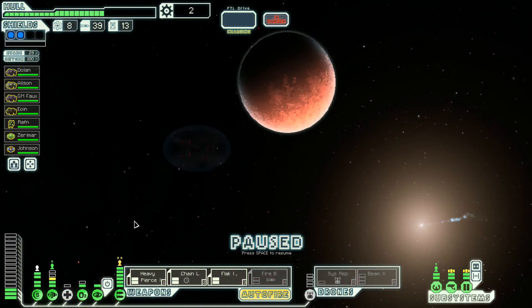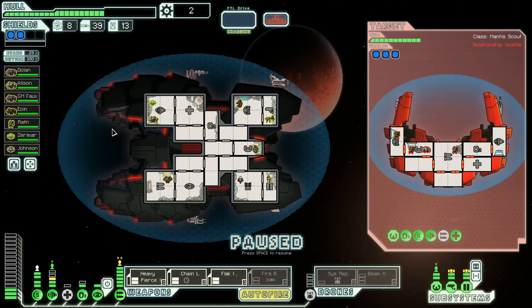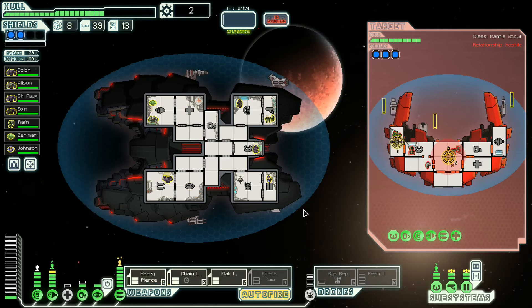Taking our time. Okay, prepare for a fight. We got some Mantis. Three shields — that's a big deal. Go after weapons. Chain laser, also weapons. Heavy Pierce, do shields for now. Let's go crazy on the engines until we get the shields down.